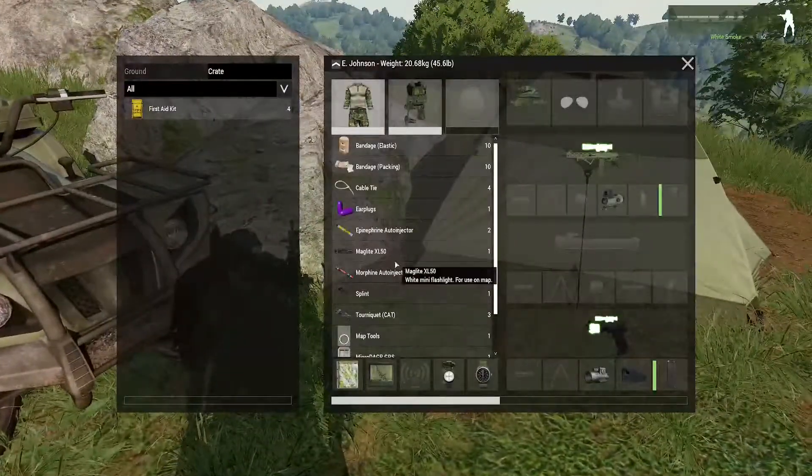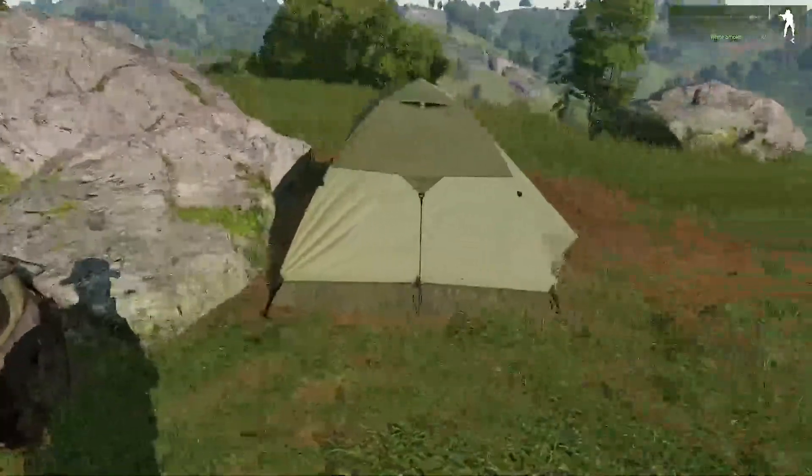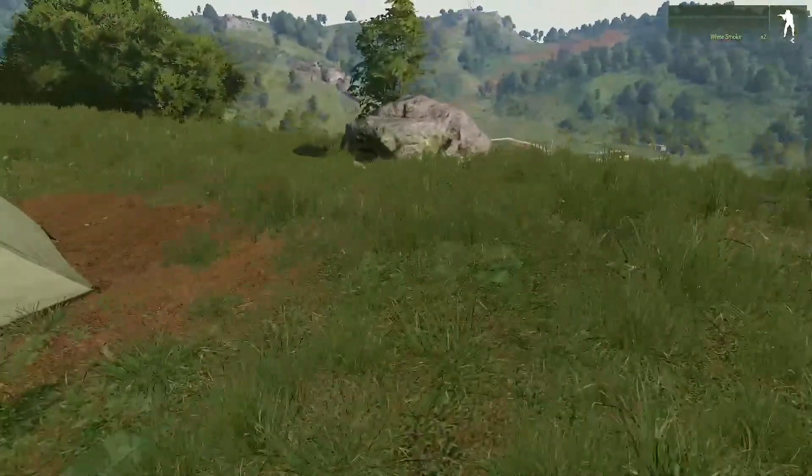Another useful tool to bring is the Maglite XL50. This allows you to use the map in complete darkness, however it will give a small light off your character.